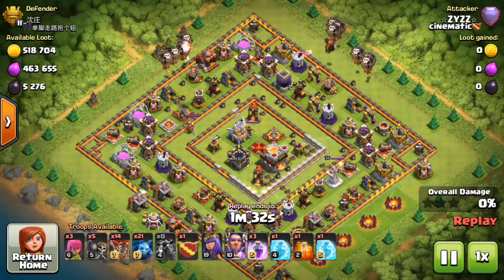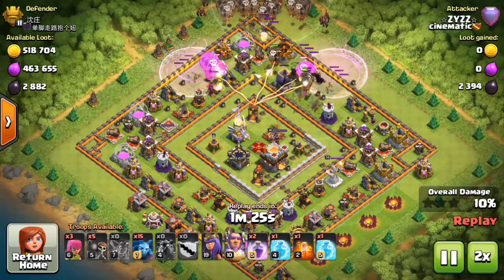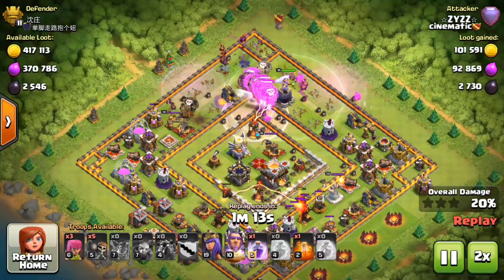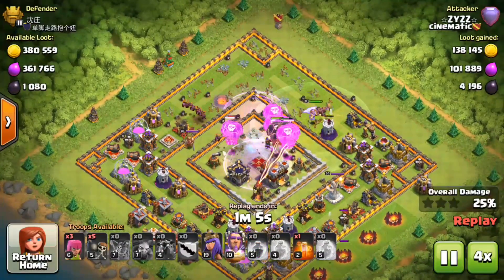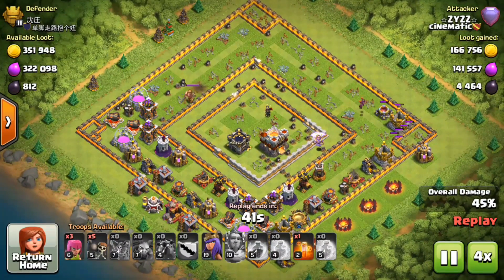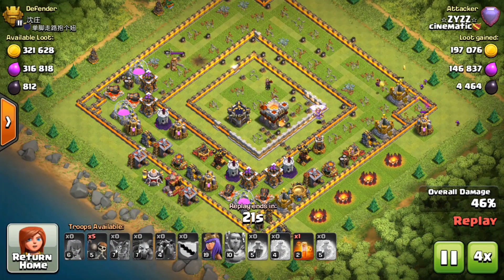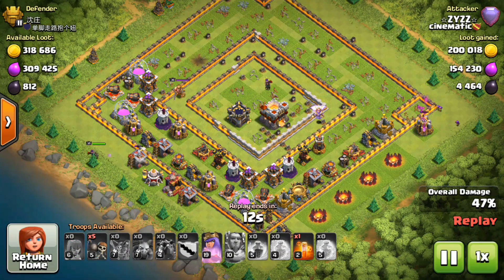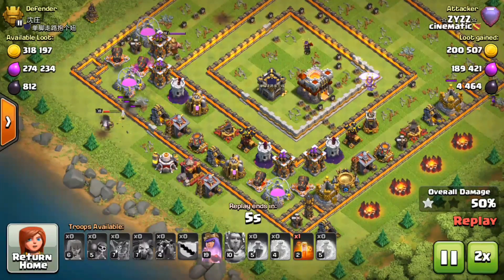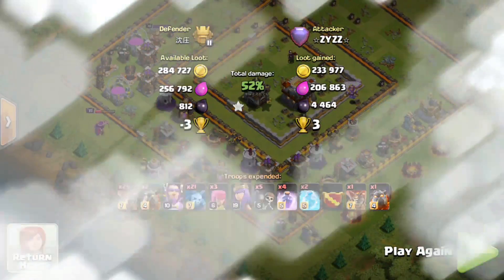Look at this replay. I want to show you guys this replay right here — there was pretty decent loot. So I dropped my Lava Hounds, then my Loons, my minions. Then I missed that freeze spell right there — I missed my Inferno Tower, but the second one I got it. It wasn't close to a 3-star, but I think I did get the Town Hall — actually I didn't get the Town Hall on that raid, but I got all kinds of loot. I got a total of 52% and pretty good loot.